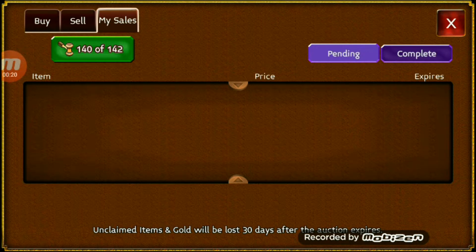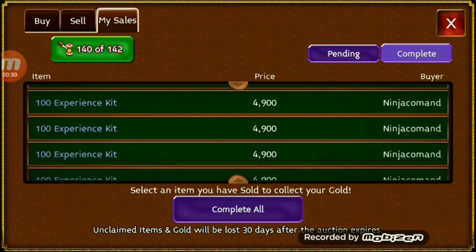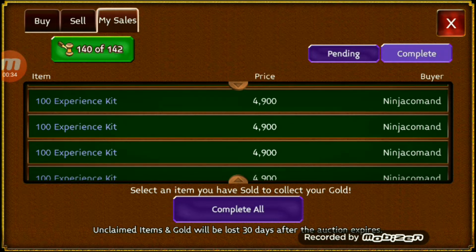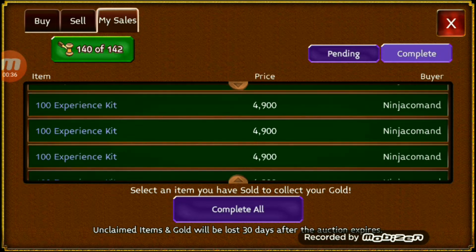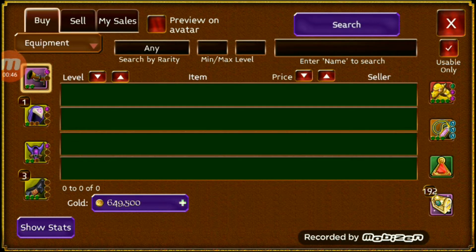Right now, I have 140 that I've already sold. Shout out to everybody who bought some. I sold some for 4,900 gold — remember, I told you guys to buy these when they were 700 gold each. So this is the first 140. I'll go ahead and press complete. We now have — wow — that's over a half a million gold. I'm going to put some more up for sale and I'll get back to you.